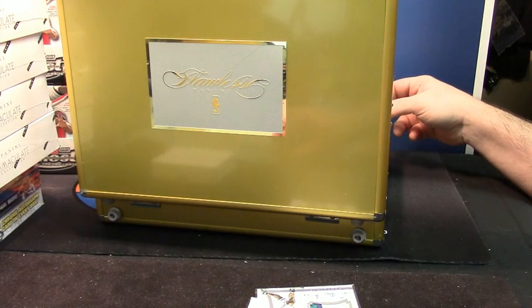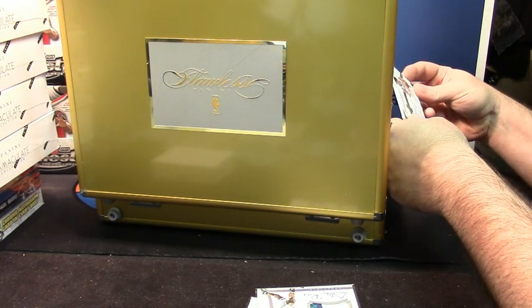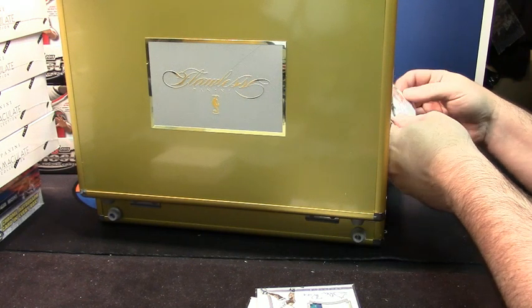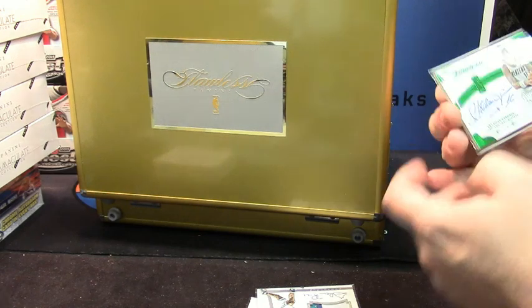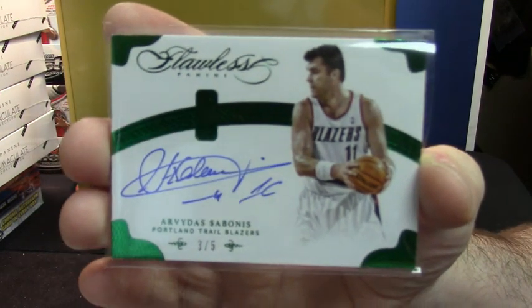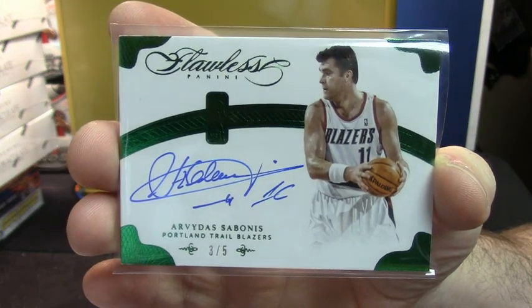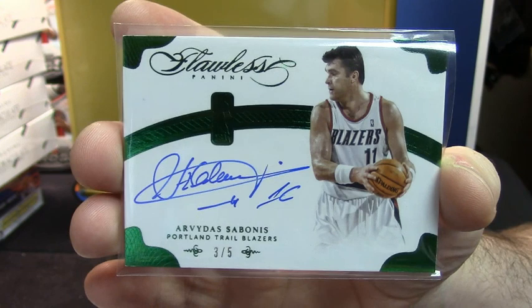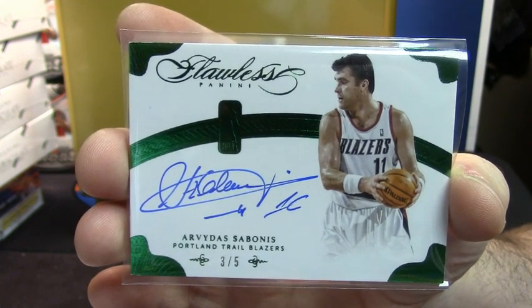We got some more white folks. This time Emerald — three out of five for Sabonis. Three out of five auto for Sabonis. Dude, he's European — you know some people are going to be interested in that.